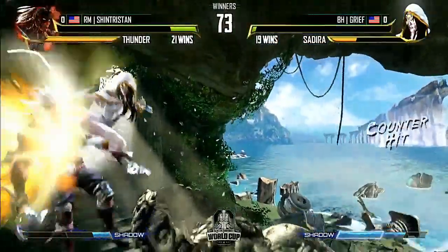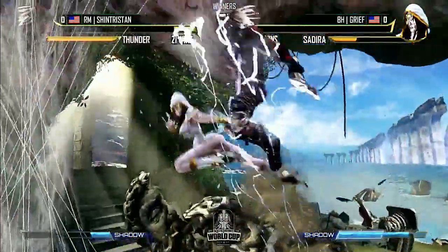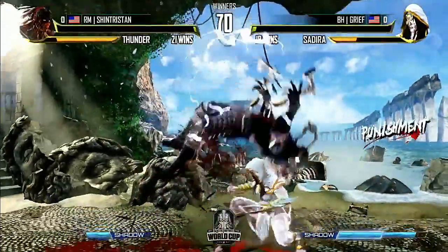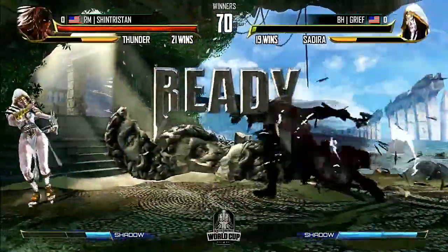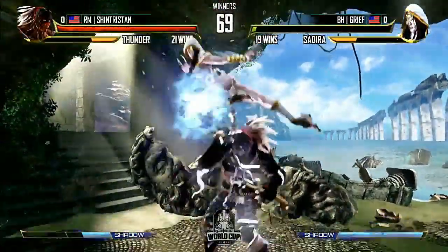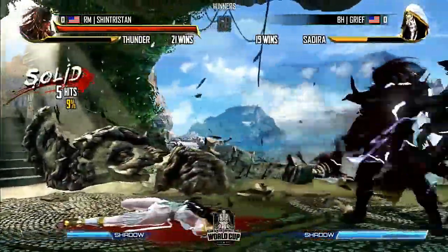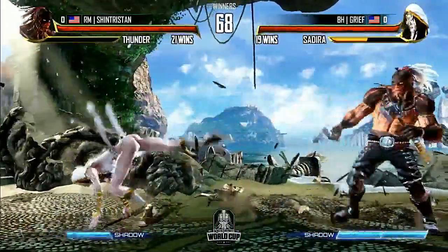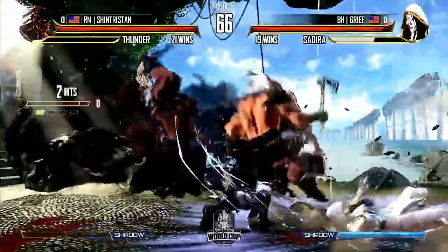No follow-up there, and you see Grief was expecting it. Now there's the air-to-air and the confirm. He's going to be able to dash in with an uppercut — had the right idea, but Sadira just had the button out there. Two shorts to take it, and that's going to eliminate most of Shin Tristan's instinct bar. That was three correct reads in a row from Grief to get rid of that instinct — a really big win for him. He lost the life bar there, but to get rid of instinct from Thunder as Sadira without really losing much...